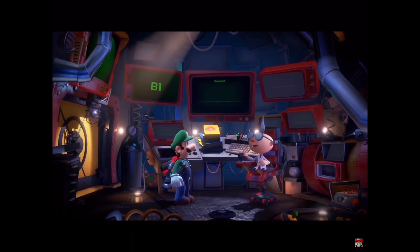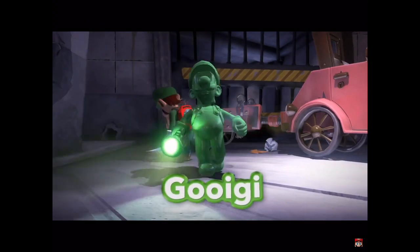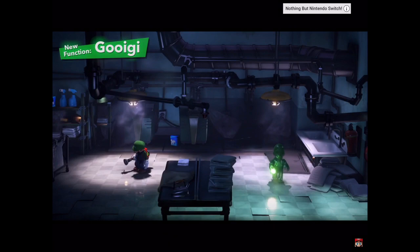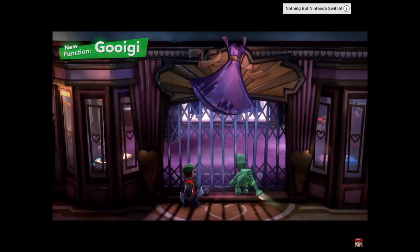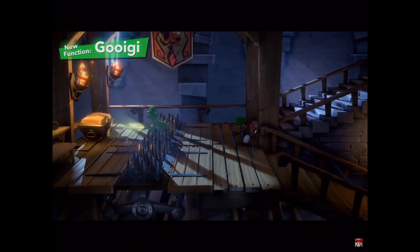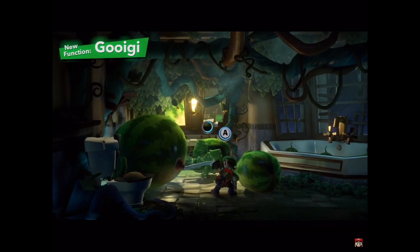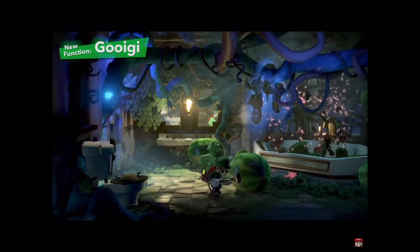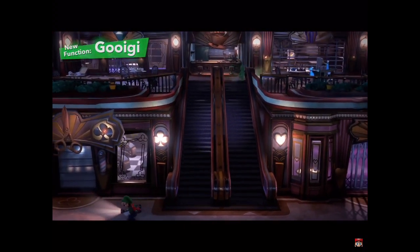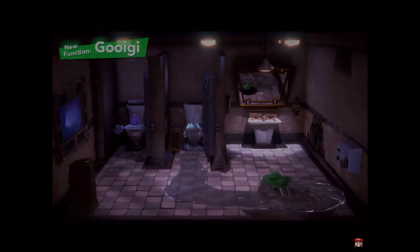We simply can't overlook the latest invention from Professor E. Gadd — namely, Gooigi. Change between Luigi and Gooigi to use both their skills. Gooigi can do everything from slipping through metal fences to walking on spikes. There are obstacles too great for Luigi to handle on his own. And if you pass a Joy-Con controller to a friend, he makes for a great co-op partner. But proceed with caution: Gooigi and water definitely don't mix.